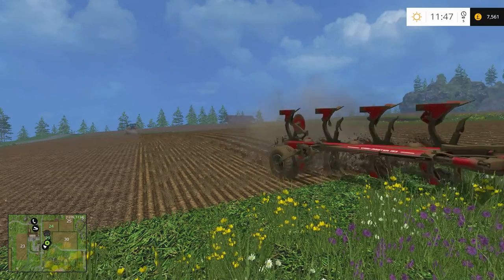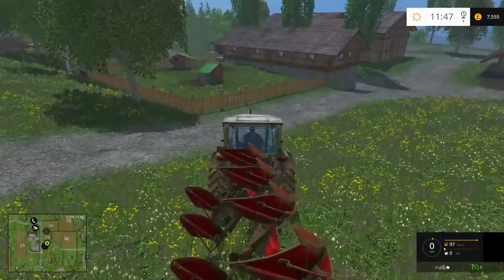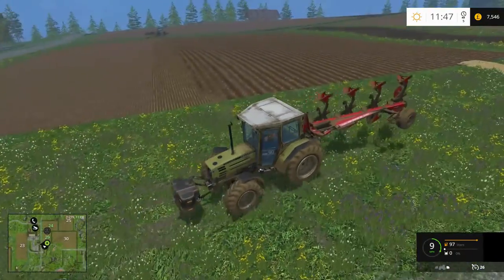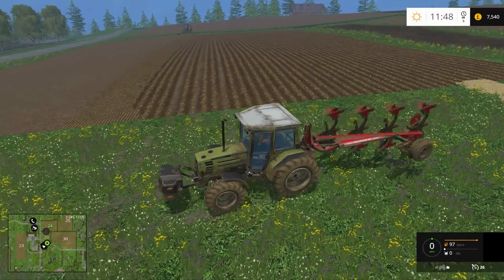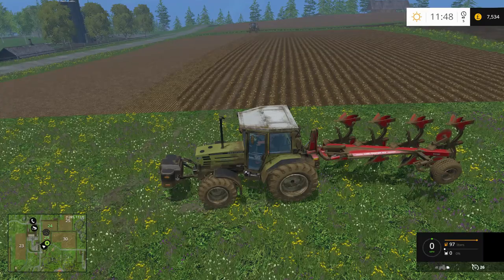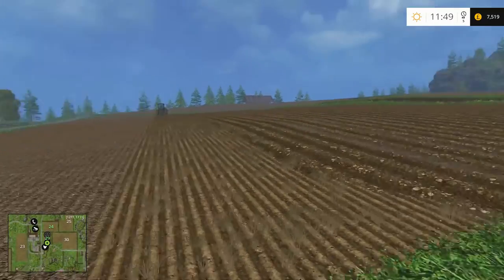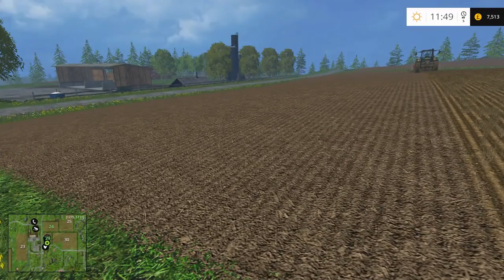Hi everyone, welcome back, it's Taff. Welcome back to Farm Sim 15. Let's just grab and jump into Sebastian and unhire him. I'm going to do a little experiment with this little field. We've plowed half of it and I've got Mark over there cultivating the other half. This half of the field has been plowed, as you can see, and this half has only been cultivated.